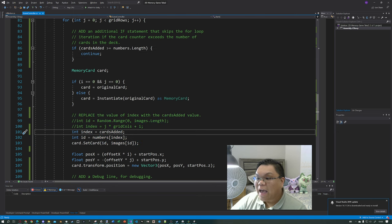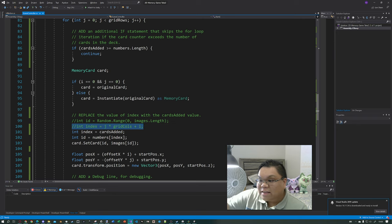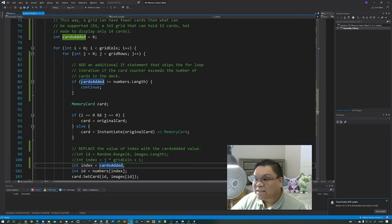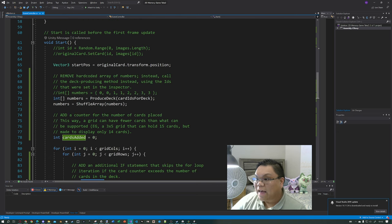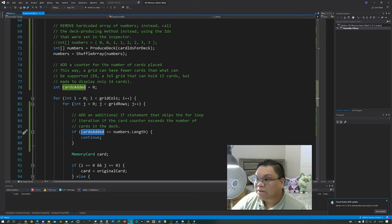Another change: I swapped out this index value for the cardsAdded value. So instead of saying int index = j * gridColumns + i, I just said int index = cardsAdded. This cardsAdded counter from earlier keeps track of how many cards we've added so far, and it also makes a convenient index because cardsAdded never exceeds the number of cards in our deck.